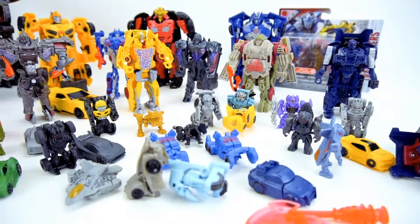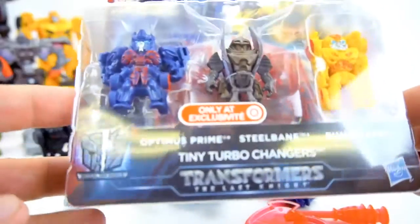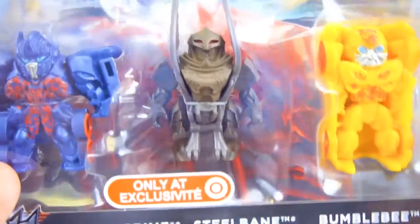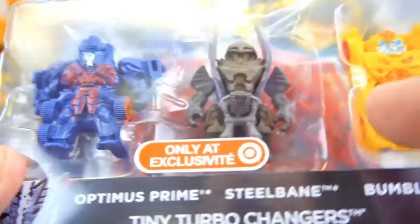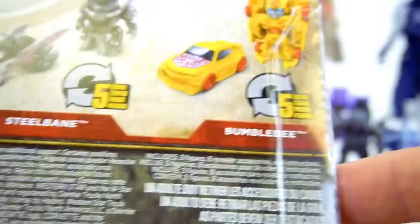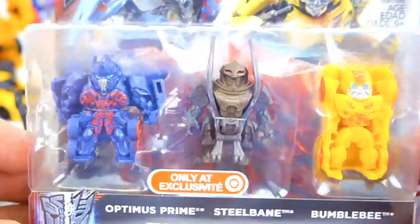For the tiny turbo changers, they made a three-pack with Optimus Prime, Steelbane - a new character we haven't seen before - and Bumblebee. These are Reveal the Shield, so I'm not sure how well it's going to work. They've all got something on their chest. Looking at the back, that's what Steelbane and Bumblebee look like. Five steps, three steps, and they also have weapons.